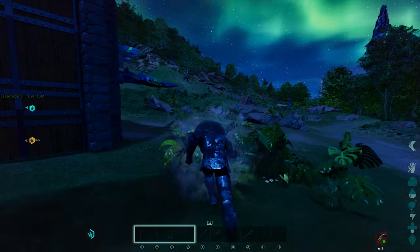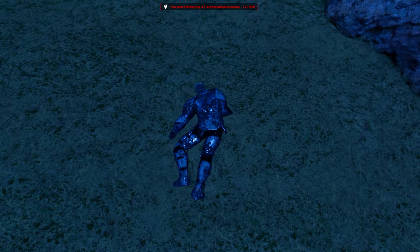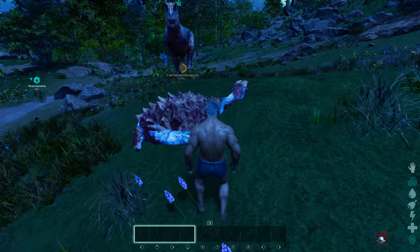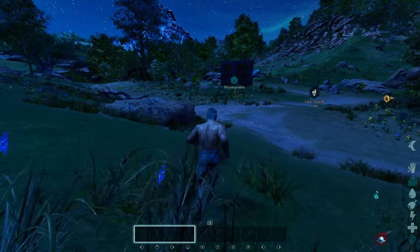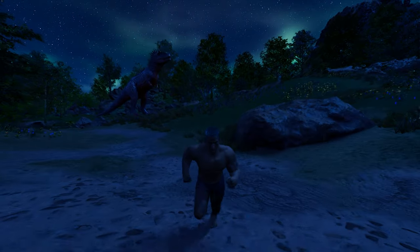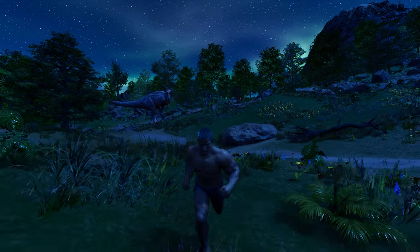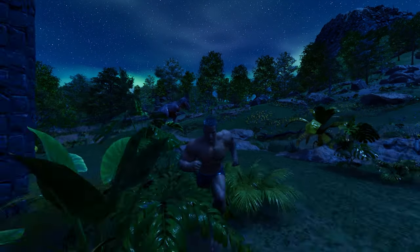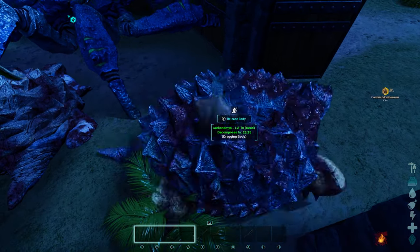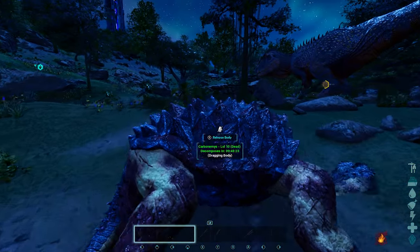It can take several offerings depending on what you offer the Carchar. The level of the dino does not matter — the trust meter is built up based on drag weight. The higher the drag weight, the more trust is gained. Dinos with a drag weight of 550 or higher will get 100% trust from just one dino.